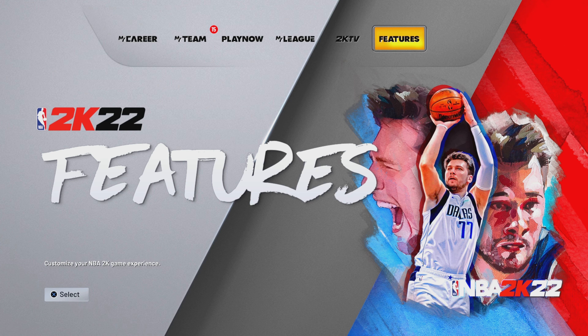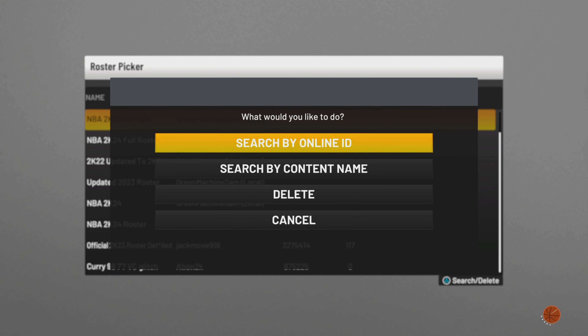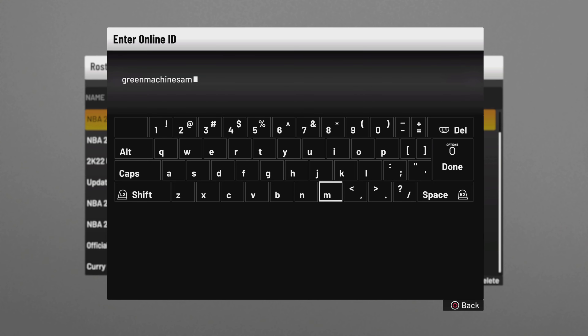So like I said, this is a PS4 roster. What you want to do is head over to the features tab and head over to create roster — this one right here, the one that's highlighted. Push create, NBA, user created, and push triangle. Pushing triangle should bring up search by online ID or content name. Online ID is the way you want to go. Search by online ID — not content name. The username is Green Machine Sam. It should be popping up underneath in larger font to help anybody that can't see as well.